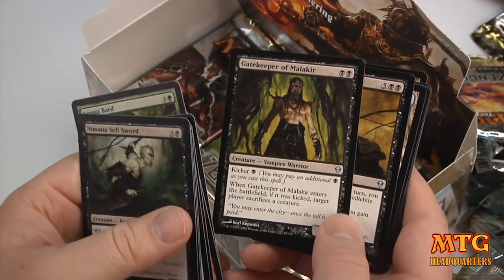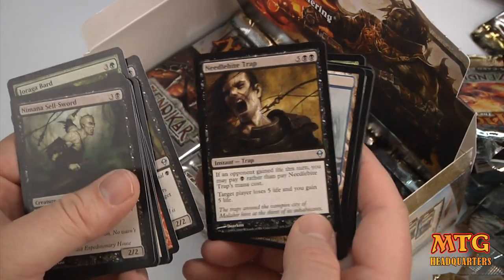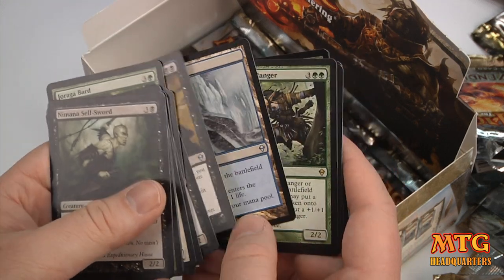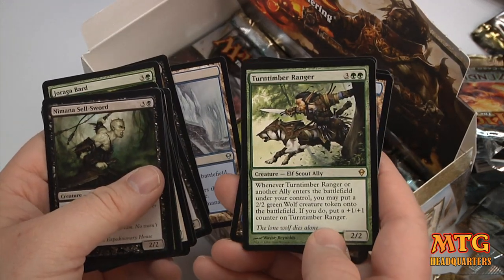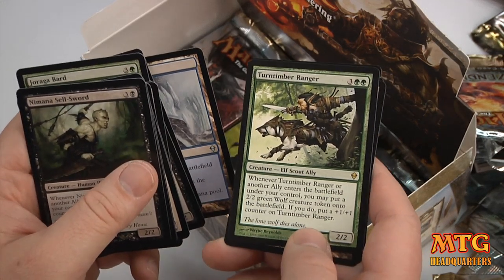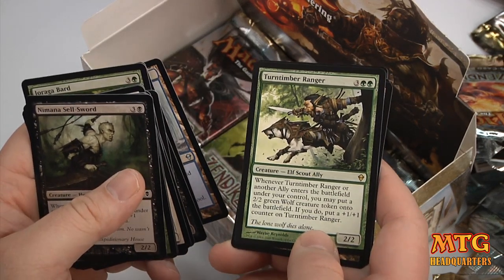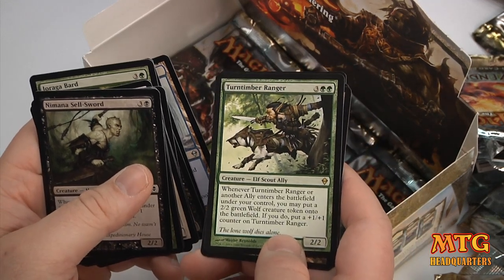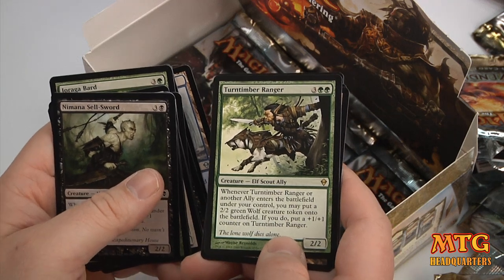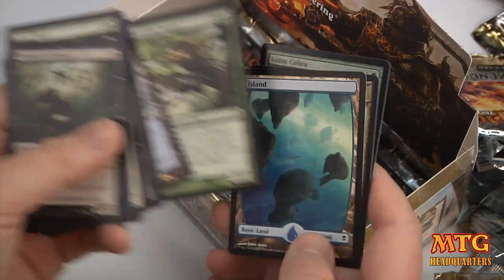Gatekeeper of Malakir. Needlebite Trap. Sejiri Refuge. And the rare is a Turntimber Ranger — a 2/2 for 5. Whenever Turntimber Ranger or another Ally enters the battlefield under your control, you may put a 2/2 Green Wolf creature token onto the battlefield. If you do, put a +1/+1 counter on Turntimber Ranger.